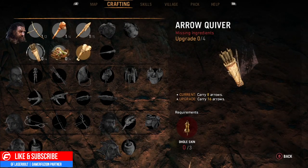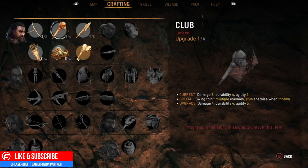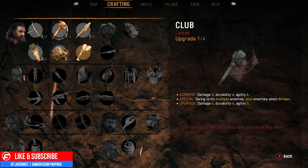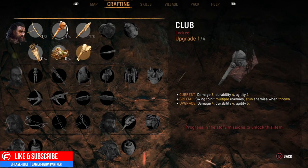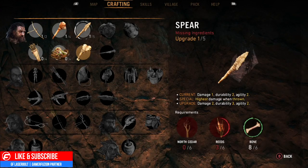A cool thing about this is it tells you how many upgrades you can do to each specific section. For example, this one has up to four upgrades, the bow and arrow has up to two upgrades, and the club has up to four upgrades. Each upgrade tells you exactly what it does — for example, upgrading to rapid fire, or going from damage three, duration four, agility four to swinging to hit multiple enemies and stunning enemies when throwing, with damage four, durability four, and agility five.